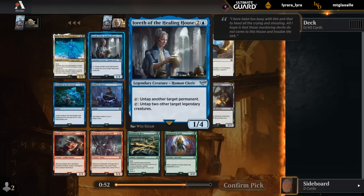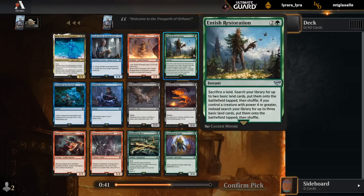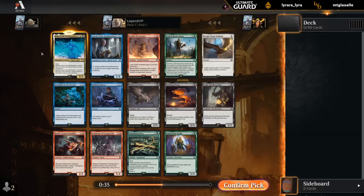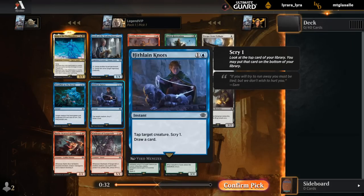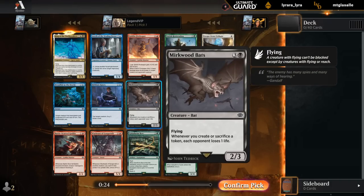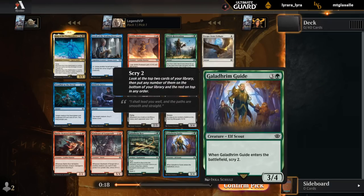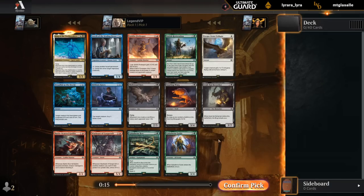We've got the Healing House untapping permanents, which can help us ramp as well. The Fire Leap is a decent 2-drop, especially if we can increase its power a few times. Antish Restoration is more for a ramp deck. Nothing that really competes with the King. Some okay blue cards, Knots to tap a creature, Scry one draw, and Mirkwood Bats can be quite good alongside food tokens and other creature tokens. So I'll take the King.